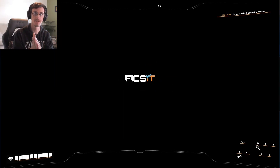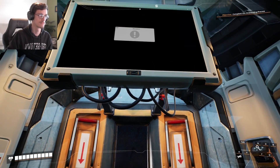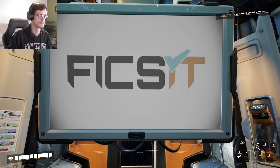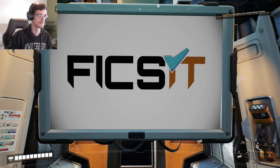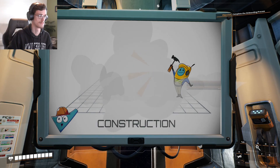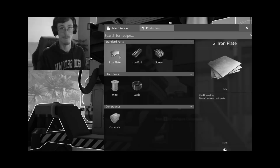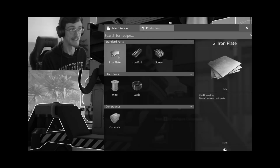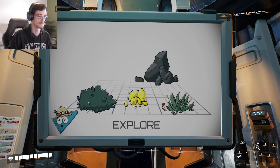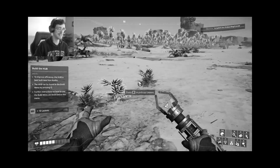Satisfied Factory. Attention Pioneer. The following instructional video is a summary of your impending duties as an exoplanetary pioneer for Fix-It Incorporated. Use provided blueprints to build the necessary buildings. So satisfied. Chart the planet and gather resources to provide desired results. Leaves. Le- yum!